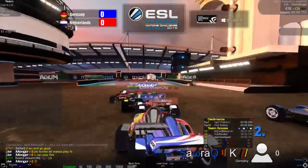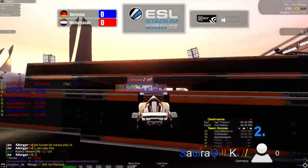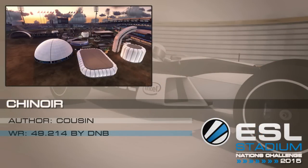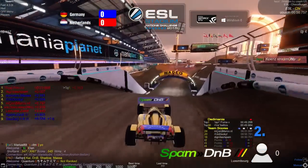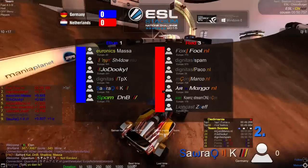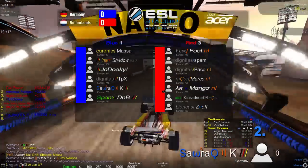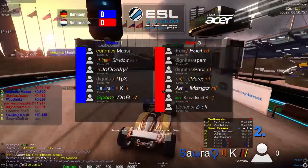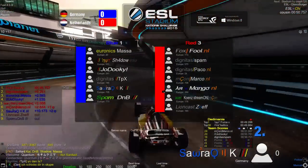We're doing a couple of warm-ups. We'll start on the dirt track called Chinoir, made by Cousin. The world record is 49.214 by DNB, who will be playing for Germany in this sub-match. The lineups aren't set in stone yet, but for Germany it looks like it's going to be Kai, DNB, Shadow, and Massa playing on the dirt track.